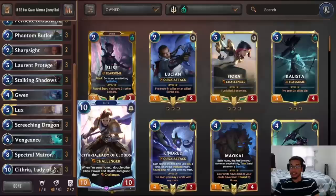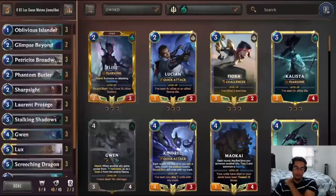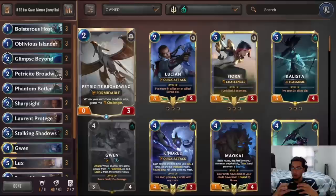We saw Duckling win the seasonal with this deck back in July of 2021, so it is a decent deck. Jimmy decided to put Gwen into this deck and take advantage of the Hallow buffs. The idea is that we use the Hose, the Phantom Butler, and Gwen to get some Hallow buffs for bigger attacks.